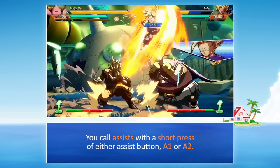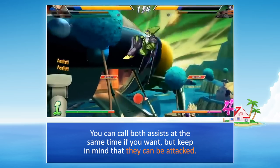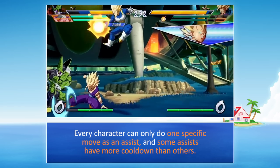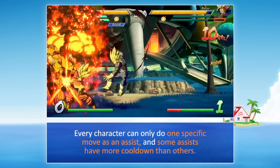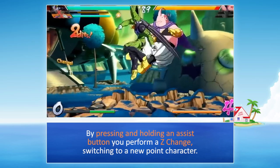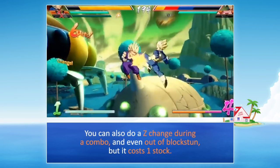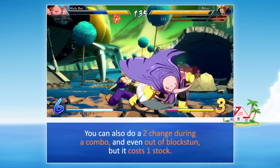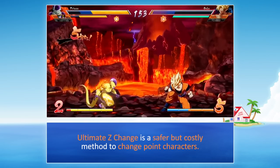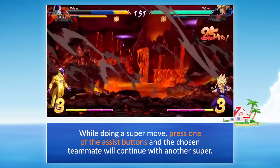You call assists with a short press of either assist button, A1 or A2. You can call both assists at the same time, but keep in mind that they can be attacked. Every character can only do one specific move as an assist, and some assists have more cooldown than others. By pressing and holding an assist button, you perform a Z change, switching to a new point character — the teammate comes in doing a super dash. You can also do a Z change during a combo or even out of block stun, but it costs 1 stock. Ultimate Z change is a safer but costly method: while doing a super move, press one of the assist buttons and the chosen teammate will continue with another super.